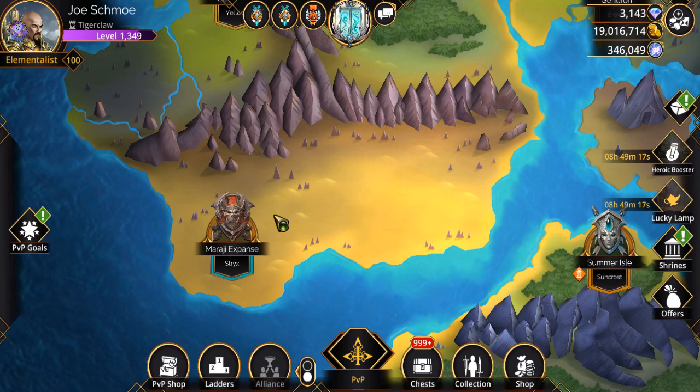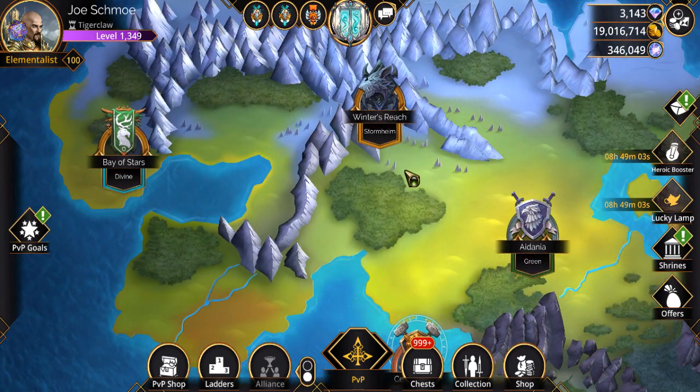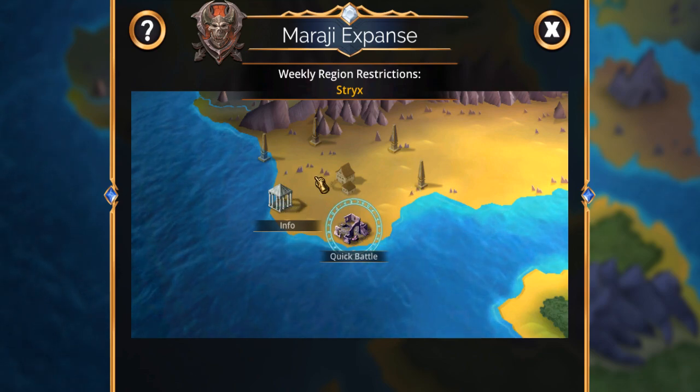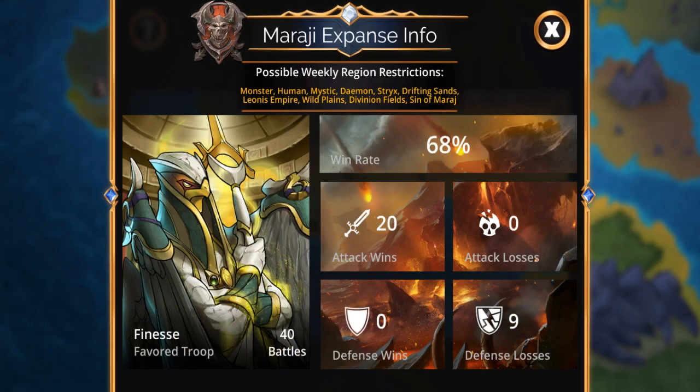Like I said, it's no longer choosing between three opponents — now you've got a wide variety. Another thing that's totally different: unlike the previous version, there are no defense teams. So whatever team you attack with, your opponent is going to attack you with.